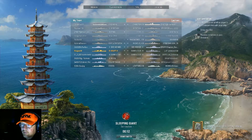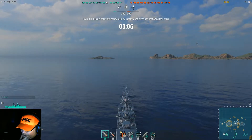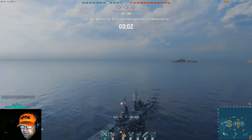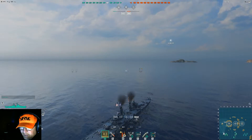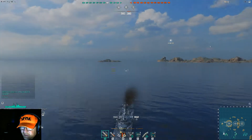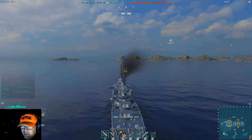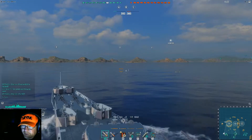Hey everybody. Tonight I took out a ship that I haven't taken out in a very very long time — that is my Seattle. Seattle is the American Tier 9 light cruiser. I actually don't play it that often since I've got the DM Donskoi and a few other cruisers, and it's not a really enjoyable ship to play.